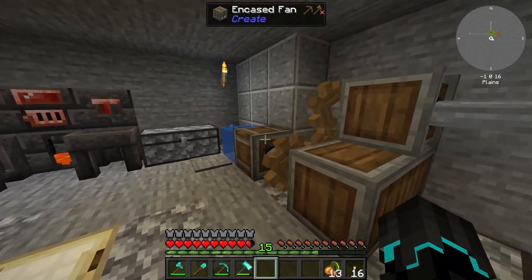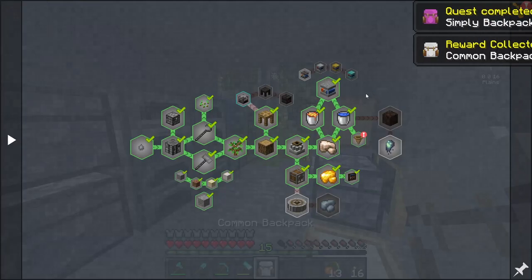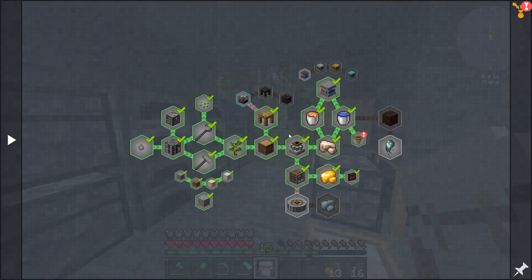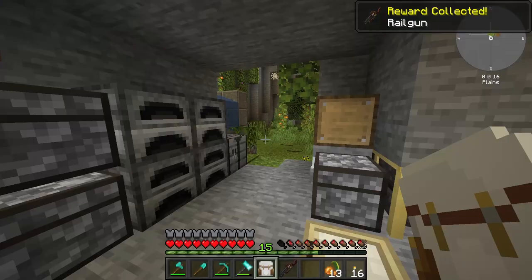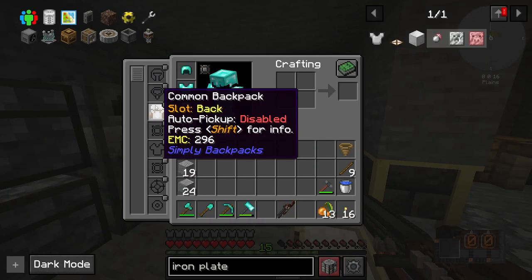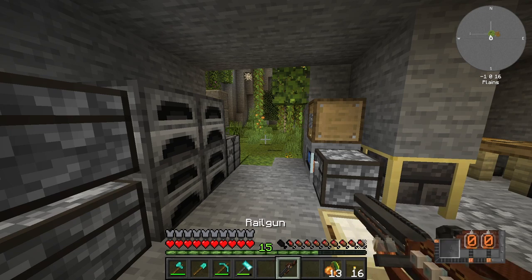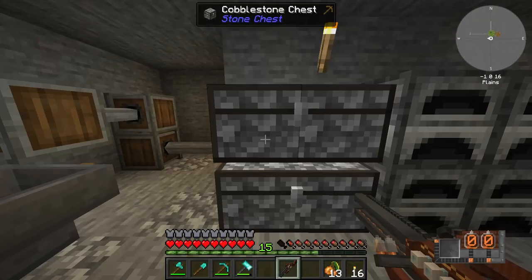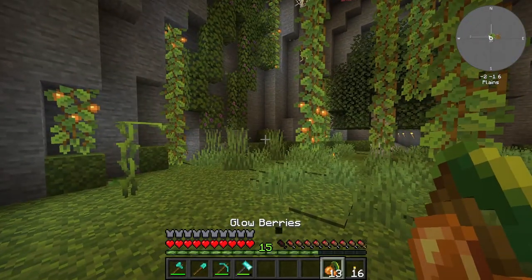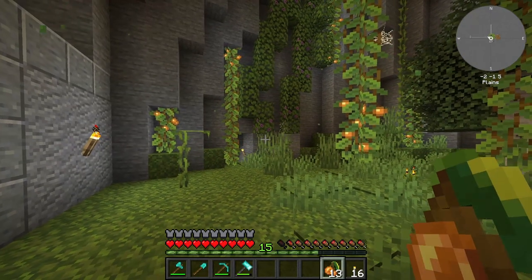In the last episode we set up this Create system right here, which I'm really happy with, and we need to continue. We want to get to a crushing wheel, and I believe we can pull it off. To make a crushing wheel we need to set up mechanical crafting, so we need to make 21 of these mechanical crafters. This is why we needed the brass - to make brass casing. We also need electron tubes and polished rose quartz, which we get by combining redstone with quartz. We can get nether quartz if we wash crushed gold ore or soul sand.